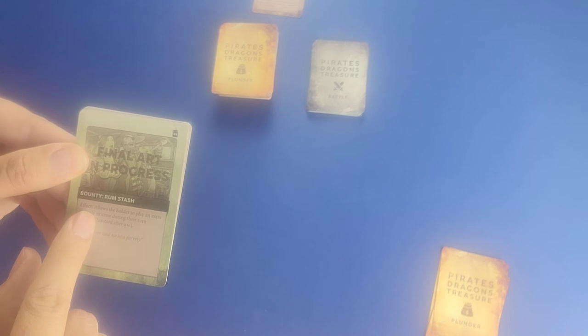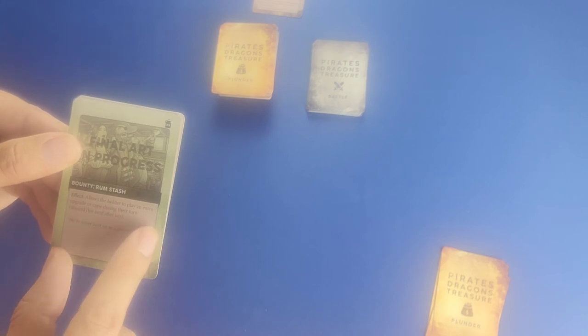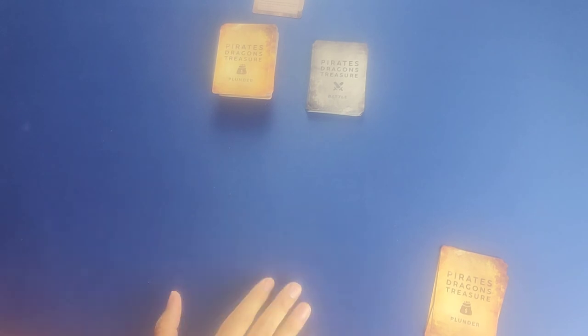We also have bounty cards and curse cards. The bounty card Rumstash triggers its effect when played — it allows the holder to play an extra upgrade or crew during their turn. This is important because typically on your turn you can either play one card or choose to engage in battle with the dragon. You can only engage in battle if you have one crew and at least one upgrade; otherwise fighting the dragon is not an option. A card like Rumstash allows you to play two cards in one turn.